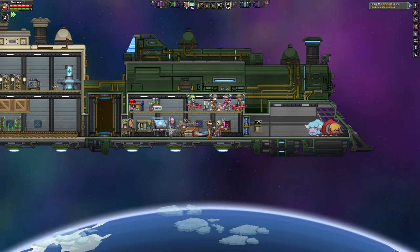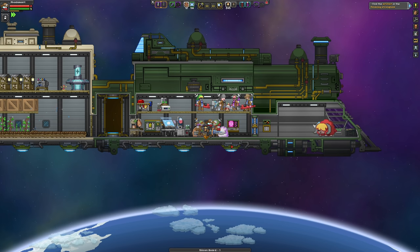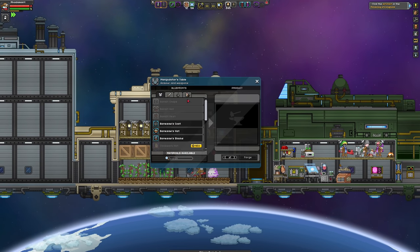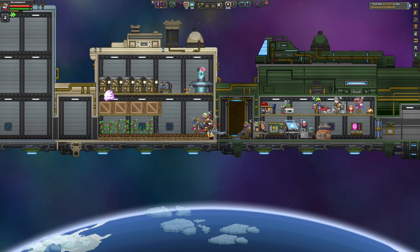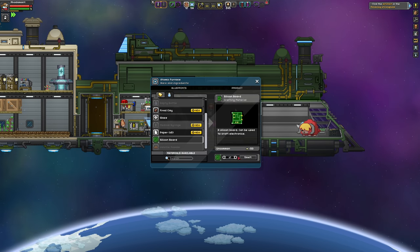Last episode I mentioned that I thought it would be a good idea to go back to a much easier world and perhaps find some Durasteel. But before I do that, I wanted to upgrade my EPP — I need one battery to upgrade my EPP so that it's the last upgrade I'll need this entire game.